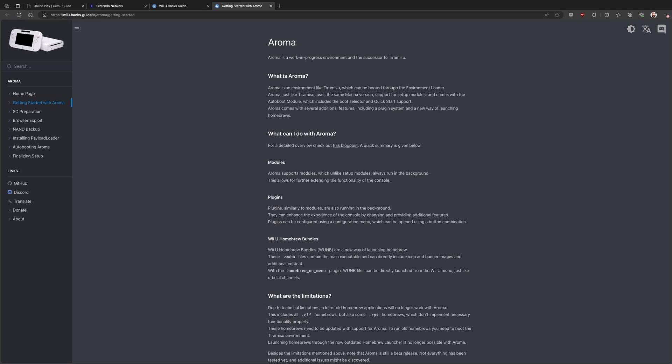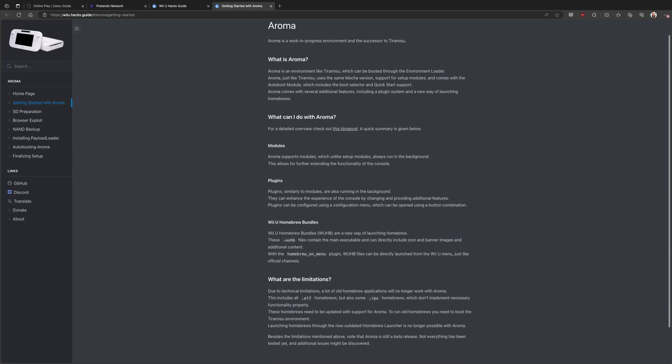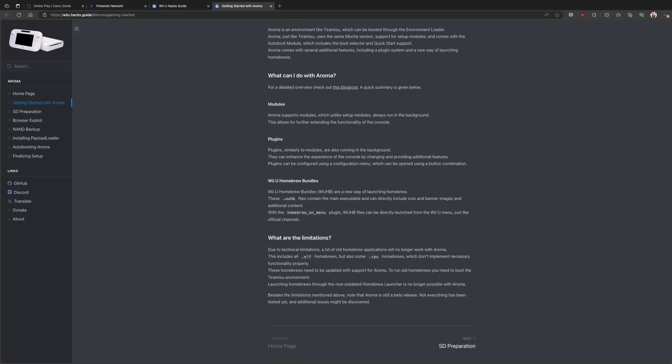Which brings us to the first question of the video: how do you go about setting Pretendo up? First, you need three key things to get started. One, a Wii U with custom firmware. Two, an SD card to store files for that Wii U. And three, a computer to move files to the SD card. The current firmware you'll want to install to your Wii U is called Aroma, and I'll have links to a good guide down in the video description for more information if you're unfamiliar with it. I installed Aroma to my Wii U for this video, and it took me maybe 10 minutes to set up following that guide.